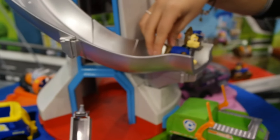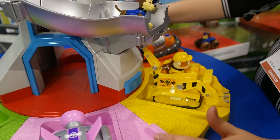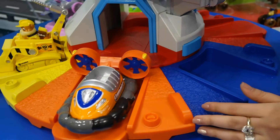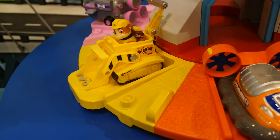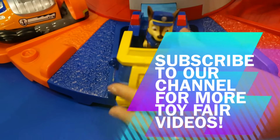So this is Chase's vehicle. We can actually slide this around. So this is Chase's vehicle — where can you go, Chase? And then you can pop out into here. That button launches them off into the vehicle, and then this button launches the vehicle.